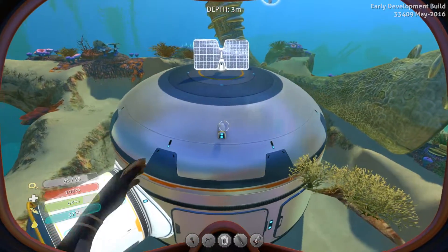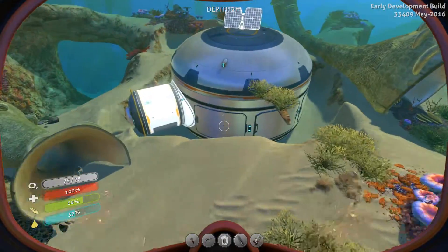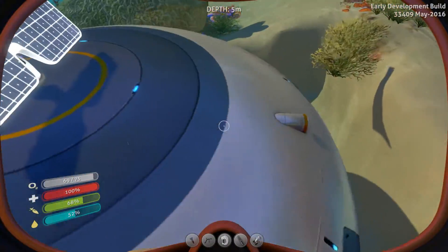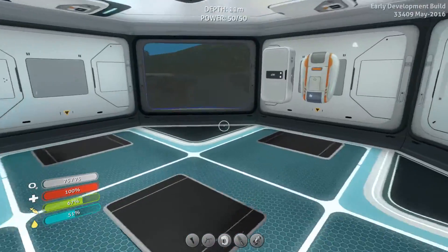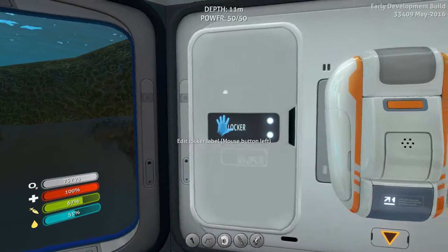Hey guys, Clumsy here and welcome back to Subnautica. In the previous episode, we worked on this starter base right here. We were able to build some solar panels, the actual base — it's a very simple one — this hatch and that automated voice. And we were even able to make a fabricator and a locker.